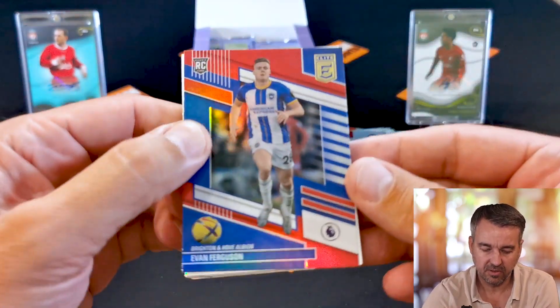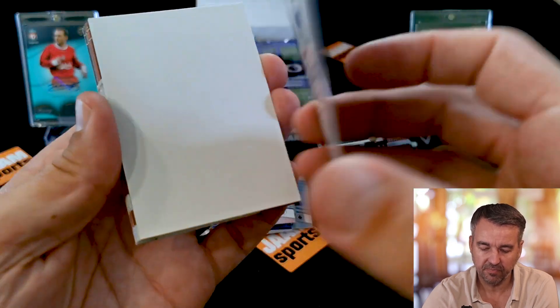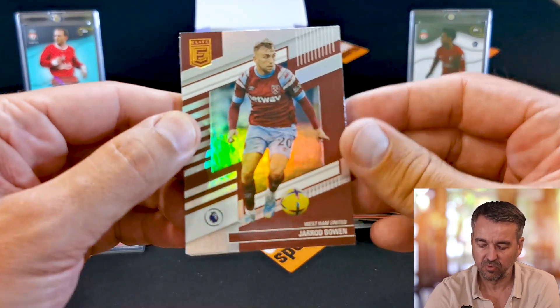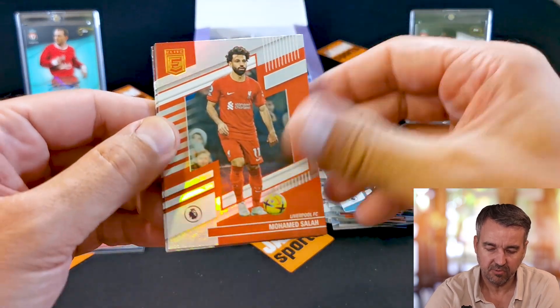Filler, red insert, rookie card of Aaron Ferguson — it's not numbered, I know. Filler. Bowen, James Sáncho, and Moussa.